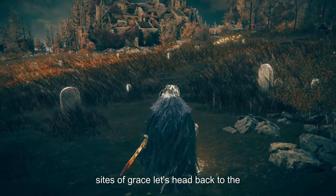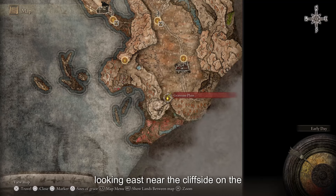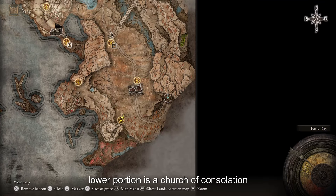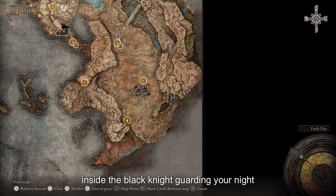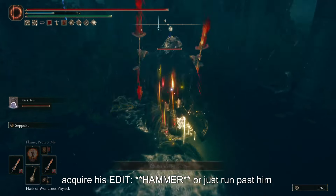Now that we have unlocked several Sites of Grace, let's head back to the Gravesite Plain Site of Grace and pick up our blessing materials. Looking east, there is a cliffside. On the lower portion is a Church of Consolation, and inside is a Black Knight guarding your next Scadutree Fragment. You can defeat him to acquire his shield, or just run past him.